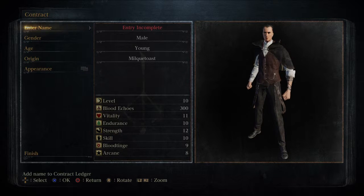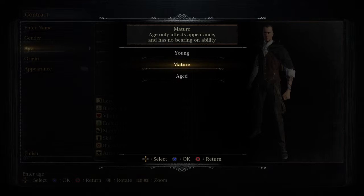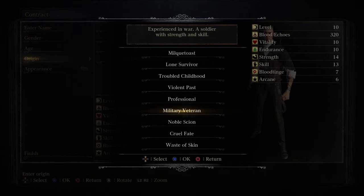Okay, so we are creating a name. Enter name... please enter a name. So... Feli... Roles. Yeah, male. Age... how do I change it? Mature... Aged... okay, so mature — well, I guess I'll take mature. So, orange and... what's that? Those are kind of like classes, I guess.